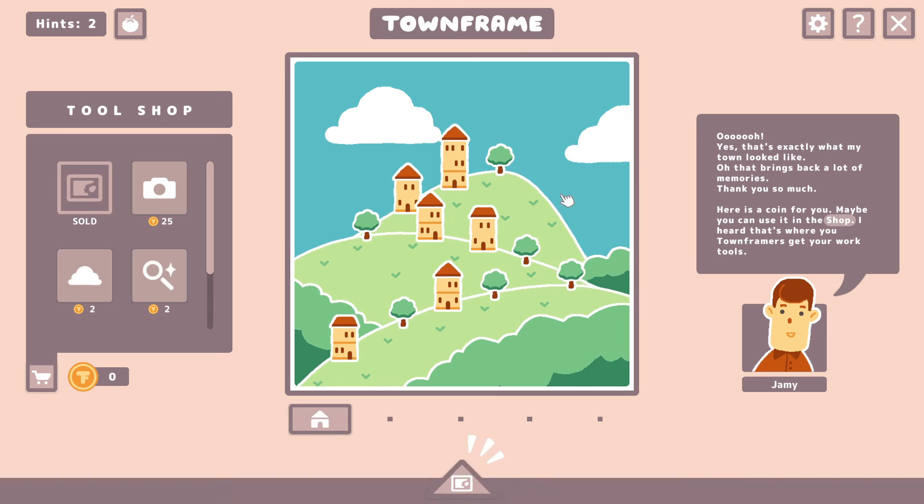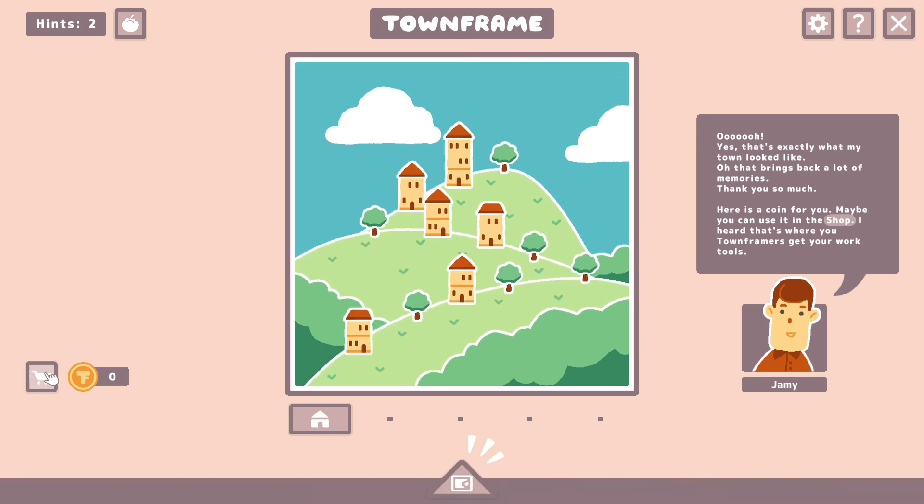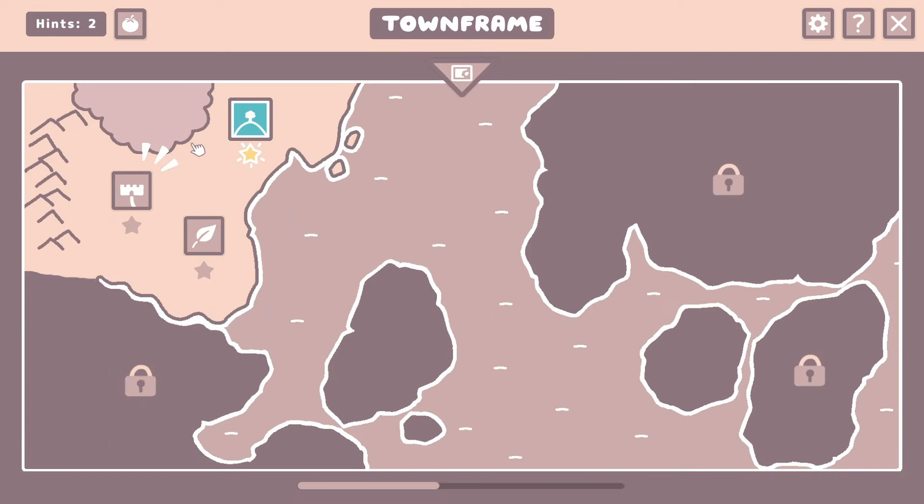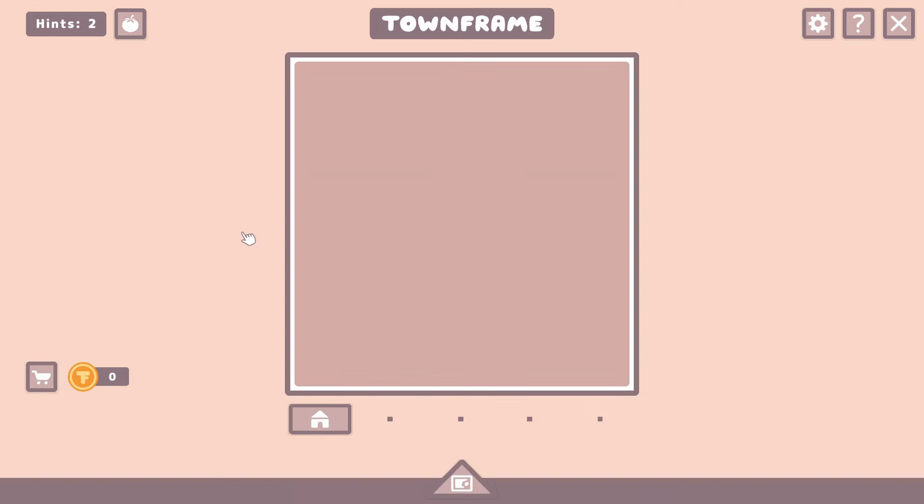We have to spend our coin on a world map. Now we can go down here to go to the world map and choose our next Townframe.